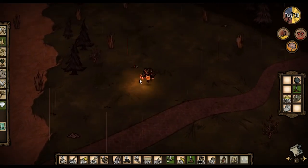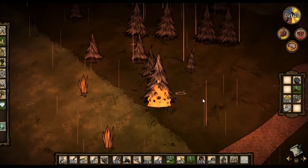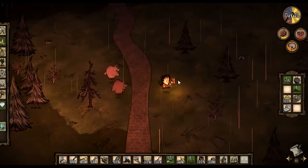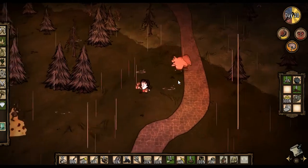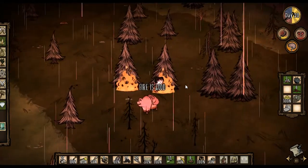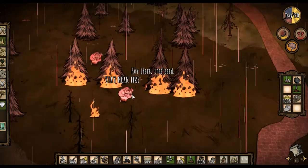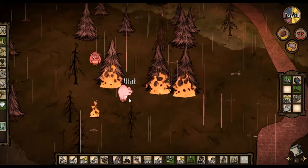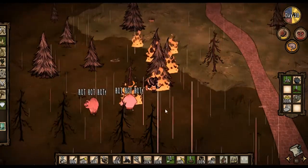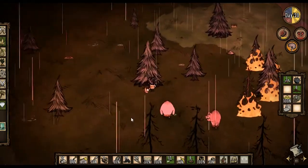We're going to grab any seeds we can see on the way. Being wet is probably not going to be good for my insanity, but I can light some things on fire. Oh, that was probably a bad thing to do. They're chasing me — let's walk them into the fire! Or maybe they're not chasing me for bad reasons. They like the fire, so I did them a favor — cool. And now they're following me and going to light themselves on fire.